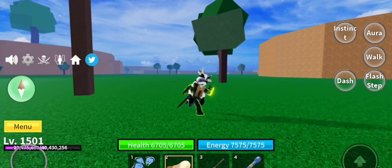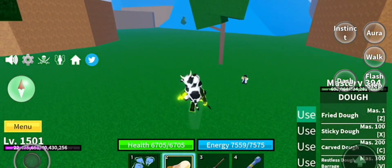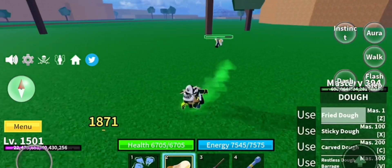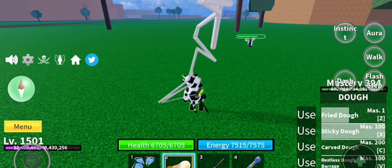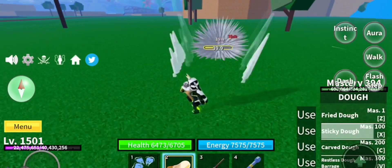So now I'll be showing Unawakened Dough. This one isn't even near as good. Right here it holds this big flaming thing and then deals not as much damage as the Awakened one. But this one is really hard to land, and there's pretty much damage.